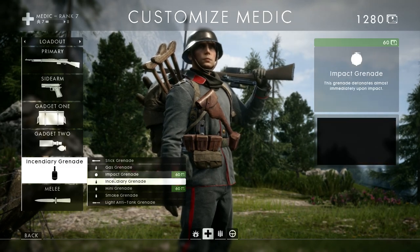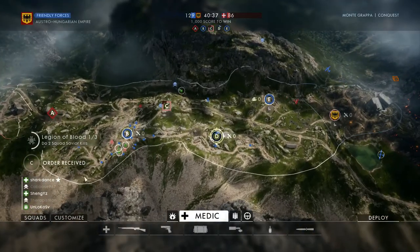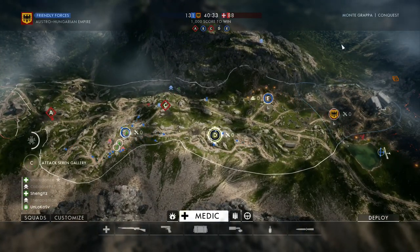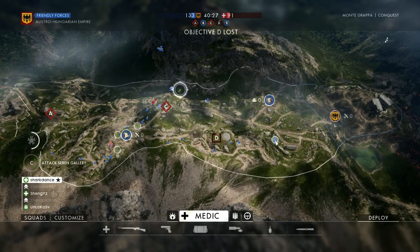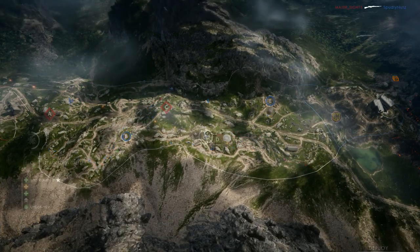I really enjoy the incendiary grenade — it's good for burning and keeping areas controlled. So let's get going. We're on the Monte Grappa map, so I'm going to go with a medium-to-long range loadout. I'm going to spawn on this guy and deploy out.